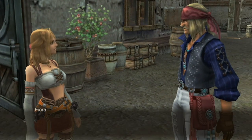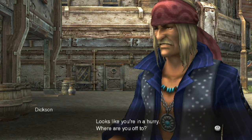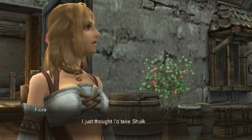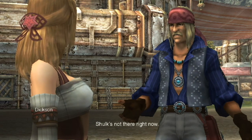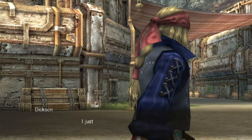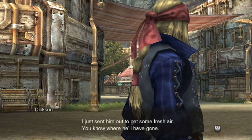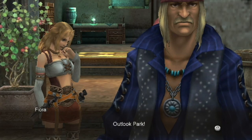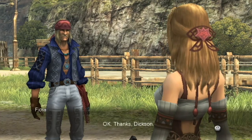Hey, Fiora. Dixon. Looks like you're in a hurry - where are you off to? I just thought I'd take Shulk some food; I'm on my way to the lab. Shulk's not there right now - I just sent him out to get some fresh air. You know where he'll have gone. Outlet Park. That's the one. Okay, thanks, Dixon.